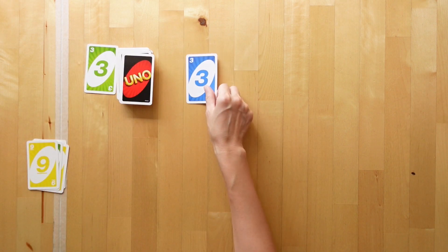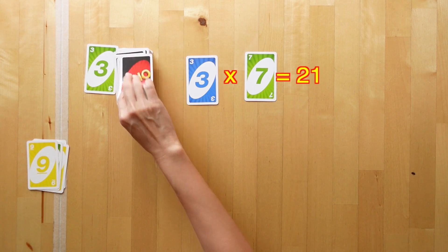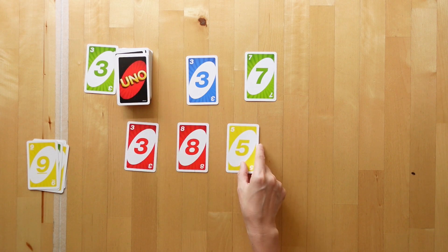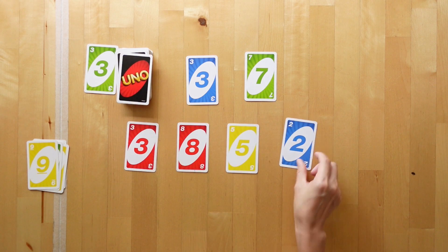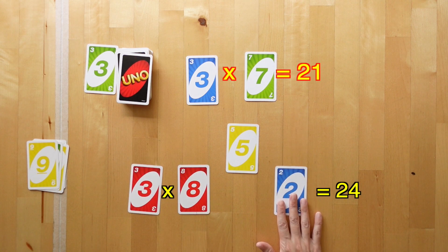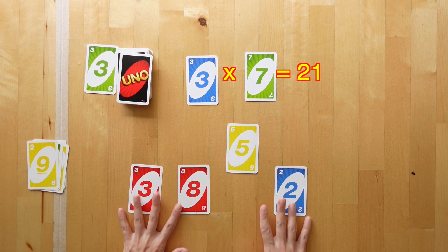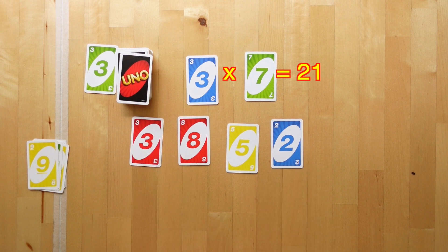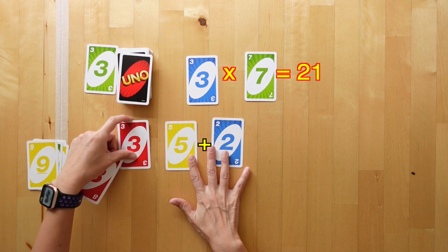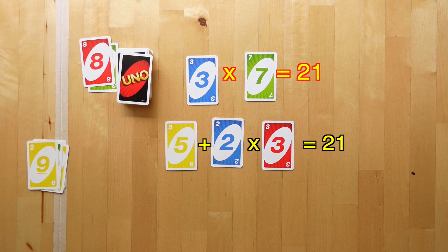Here, our target number will be 3 multiplied by 7, which is 21. We have 3, 8, 5 and 2. So let's see what we can do. 3 times 8 is 24. I can subtract 2 to get 22 — close but not on target. How about if we try to add 5 and 2 to get 7, and multiply that by 3? That is exactly 21.